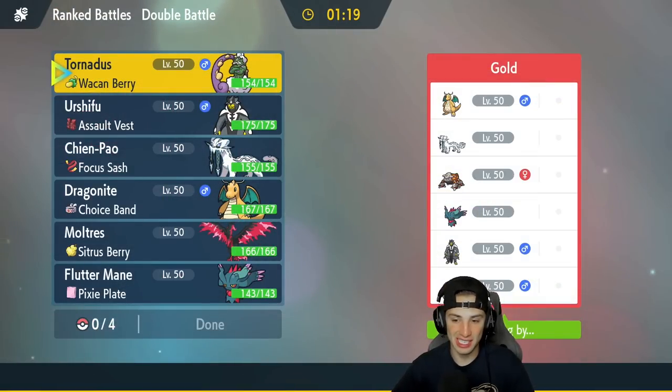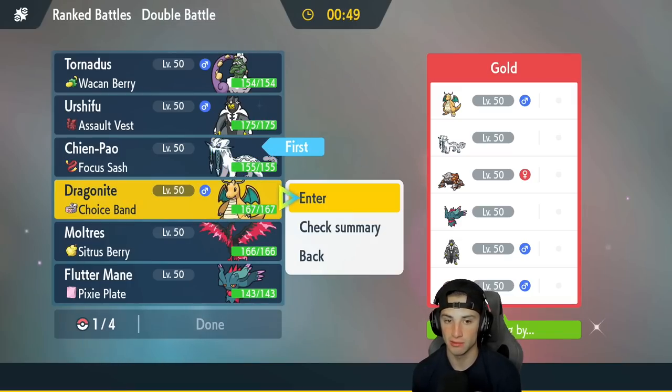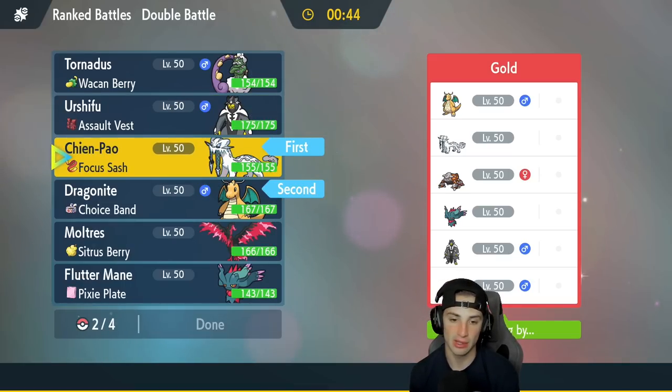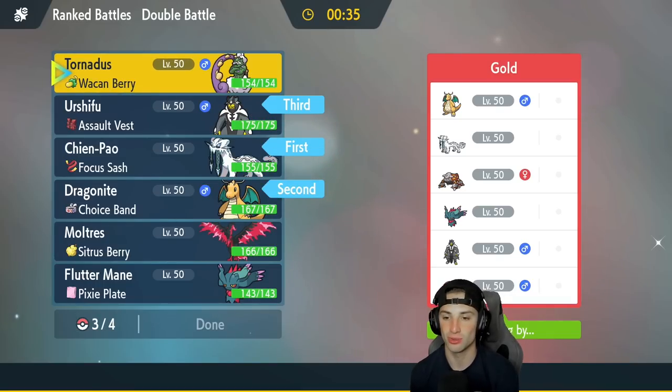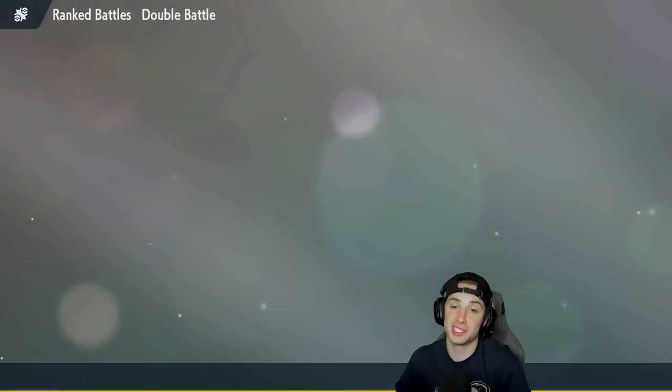Second match on its way and now we got a challenge — look at this team, very similar to ours. I was actually going to use a team with Heatran over Moltres, which would have been pretty much the same team. With Regulation D, I feel like the best teams are going to have the main four core: Chien-Pao, Dragonite, Urshifu, and Tornadus — those four with any other two is top tier. We decided to go with the Moltres team. Chien-Pao and Dragonite are going to be such a good lead. They could Terastallize Heatran into Grass which I might have to watch out for, but I really like this lead. I'll have Urshifu in the back with Tornadus for late-game speed control.